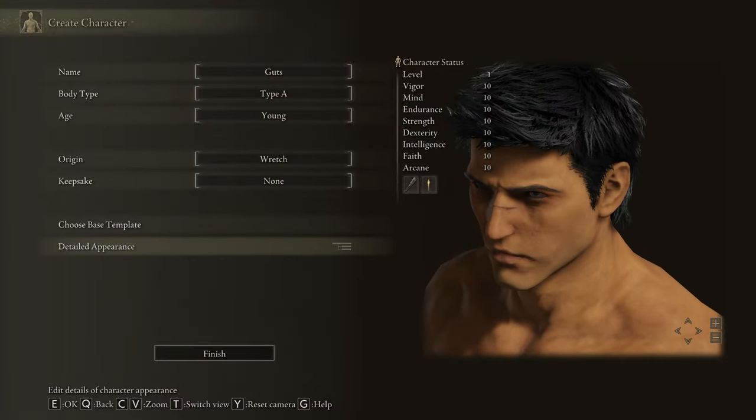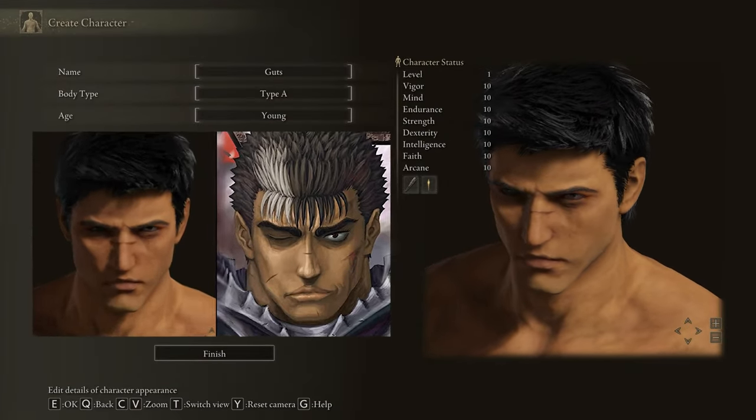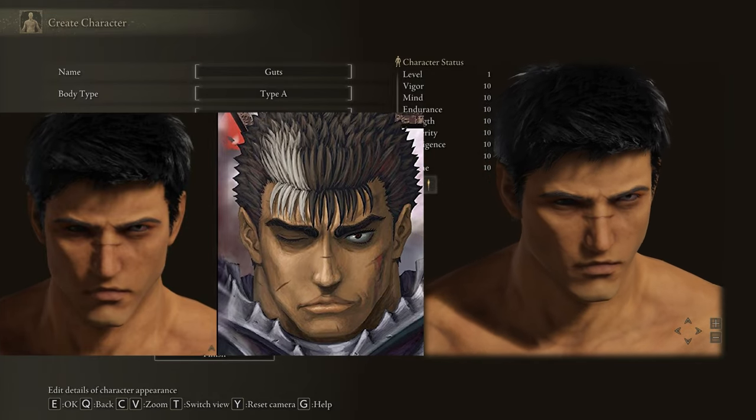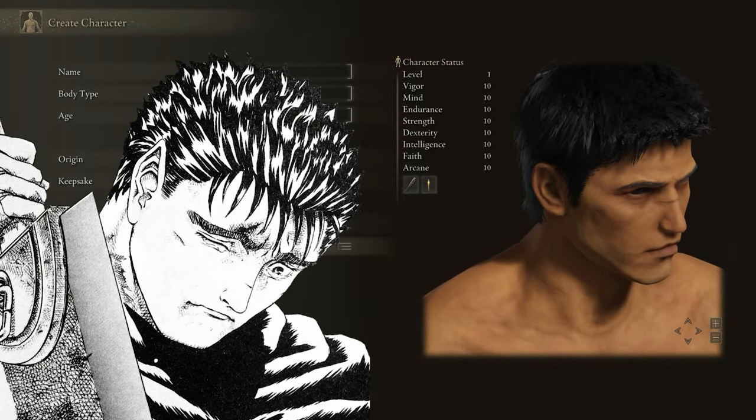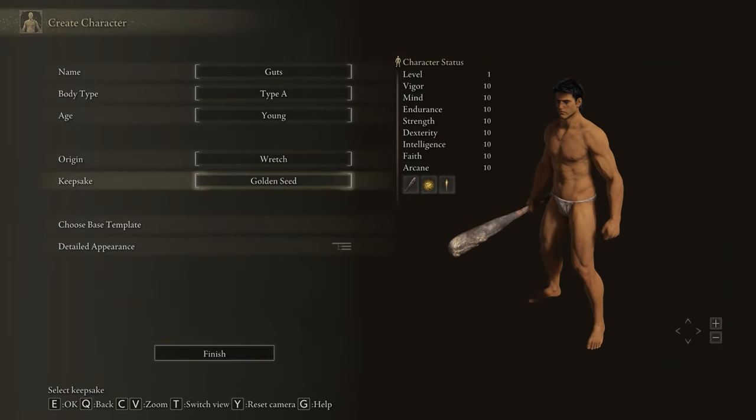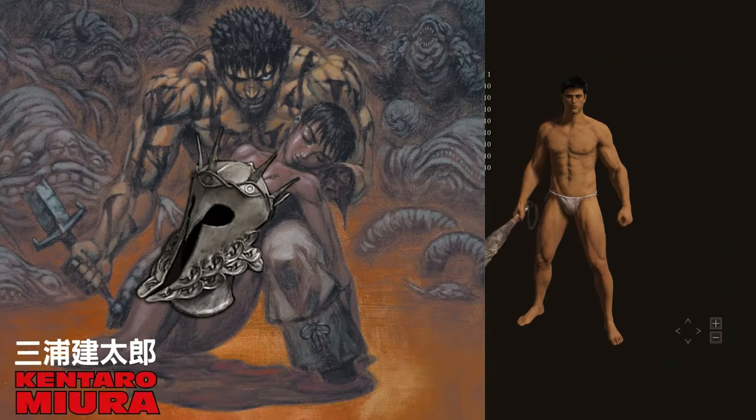First, you're gonna want to make Guts in the character creator. I'll post the sliders in the description below. Follow these to a T and you'll have the Black Swordsman himself. Make sure you start as a wretch to get that real Berserk experience.